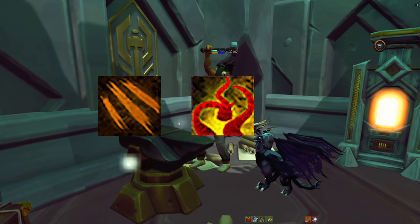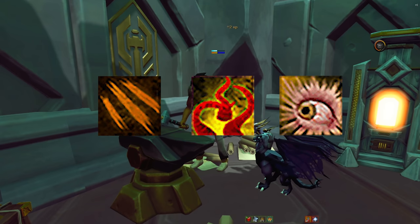Those three abilities are Dismember, Blood Tendrils, and Slaughter. Now that we've covered what this thing does, let's do some testing.